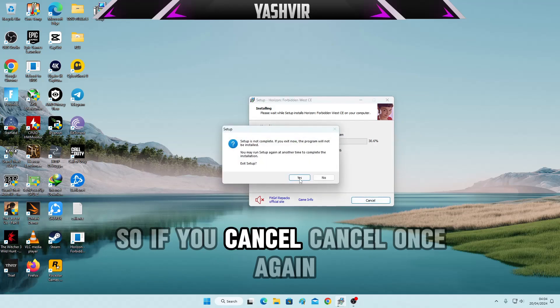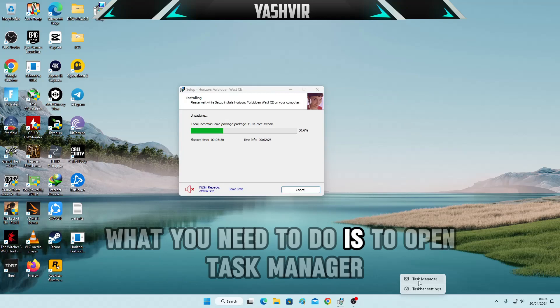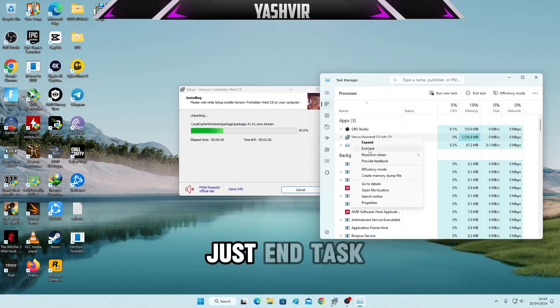If you want to cancel, you won't be able to cancel it. What you need to do is open Task Manager and find the process right here, then just end task.